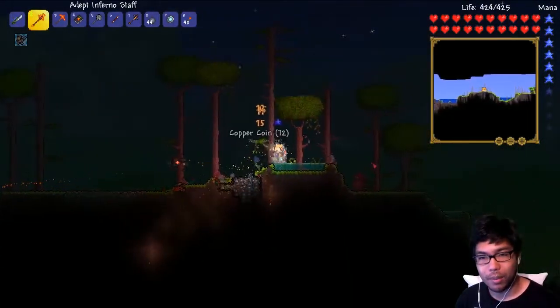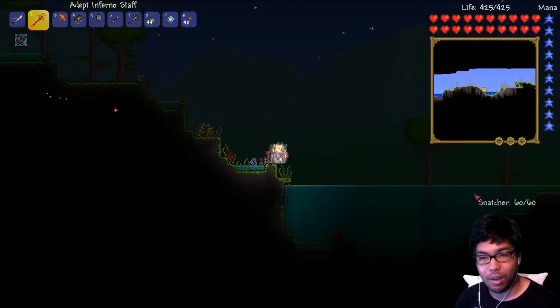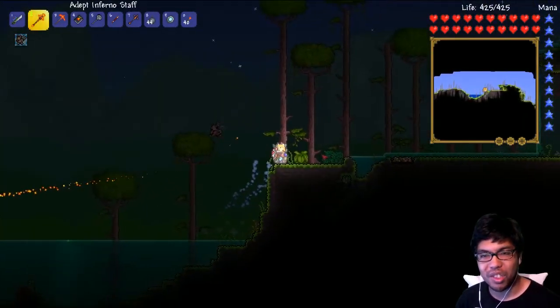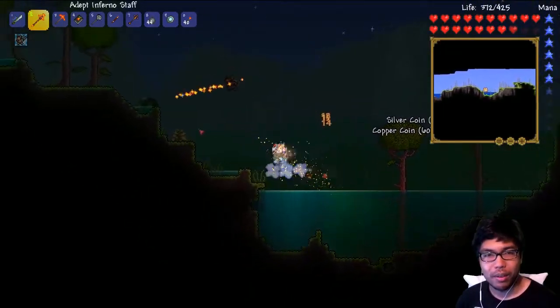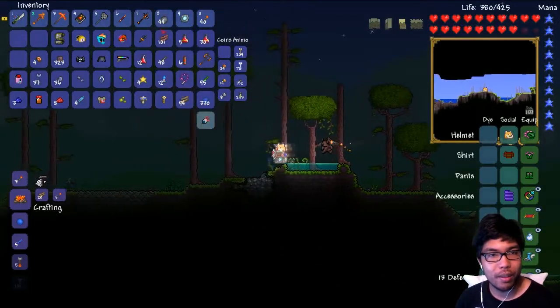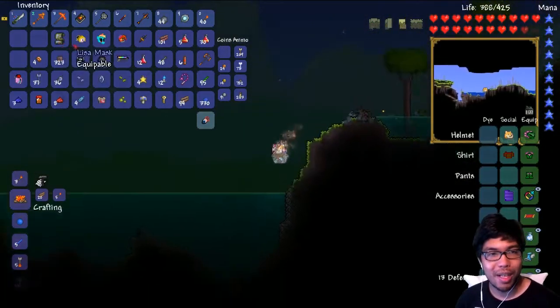It's almost morning, guys. I just wanted to go to the sky. Snatcher — give me the vine. No? You absolutely suck. The water isn't red anymore — it means the blood moon's over. Let's start building our way to the top. How much mud do I have? I have a lot of mahogany. 300 mud blocks — that should absolutely be enough.